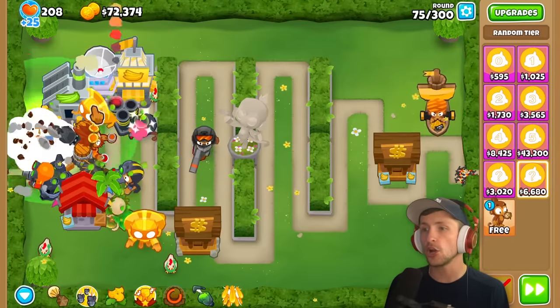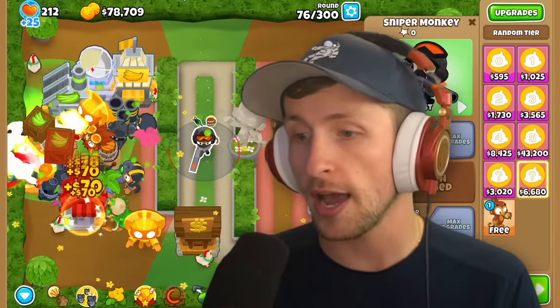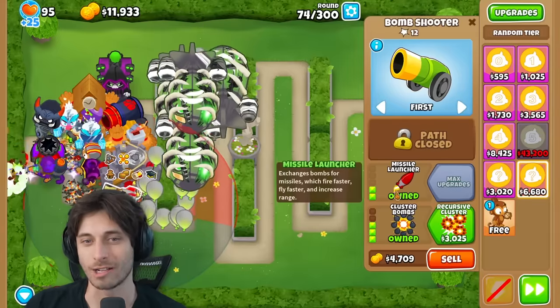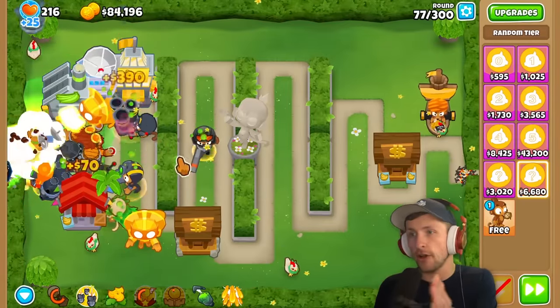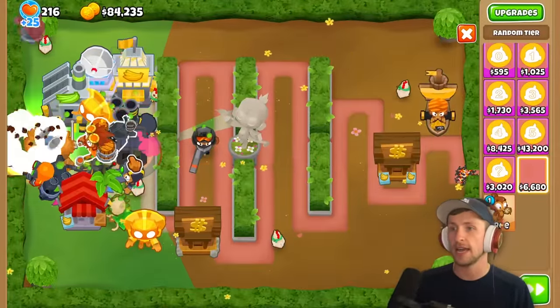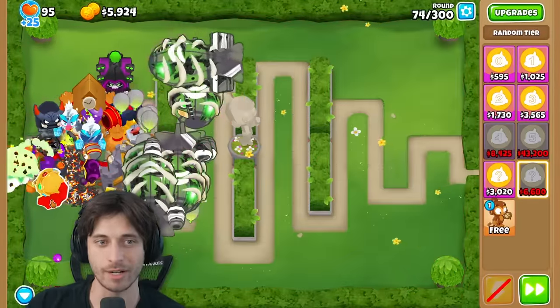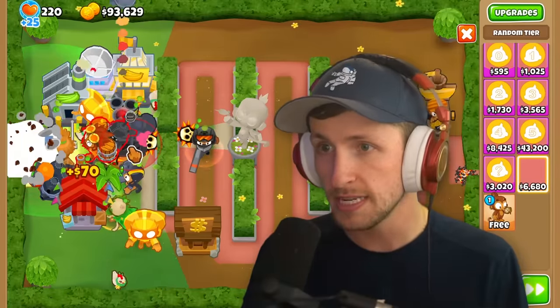The narrator gets a Banana Farm. Saber gets an Elite Defender but it's placed in the worst possible spot - locked in the middle of the rows with no range. Meanwhile the narrator is starting to like their setup and feel like they're killing it. They get a Bloom Master Alchemist with Perishing Potions.